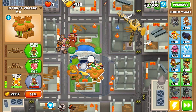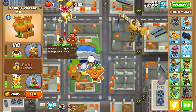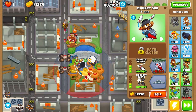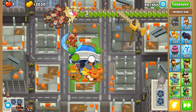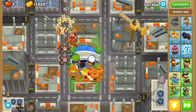Now we are upgrading jungle drums. The next step will be to start strengthening our defenses. I want to upgrade ballistic missile and then armor-piercing darts. On round 49 we can use the level 3 ability simply to deal more damage to the ceramics. As you can see, we are still good. Great — armor-piercing darts.